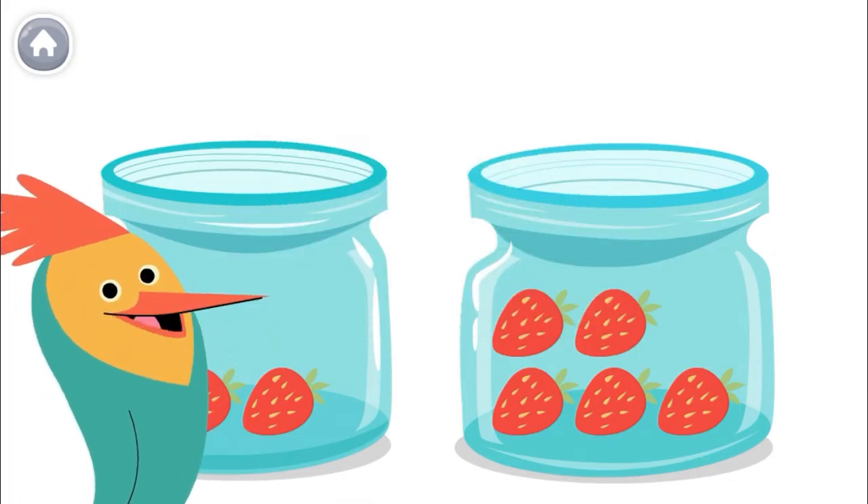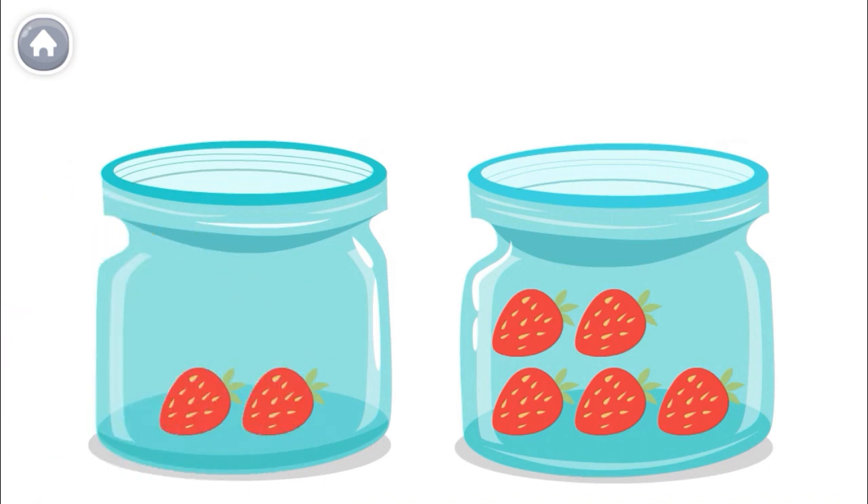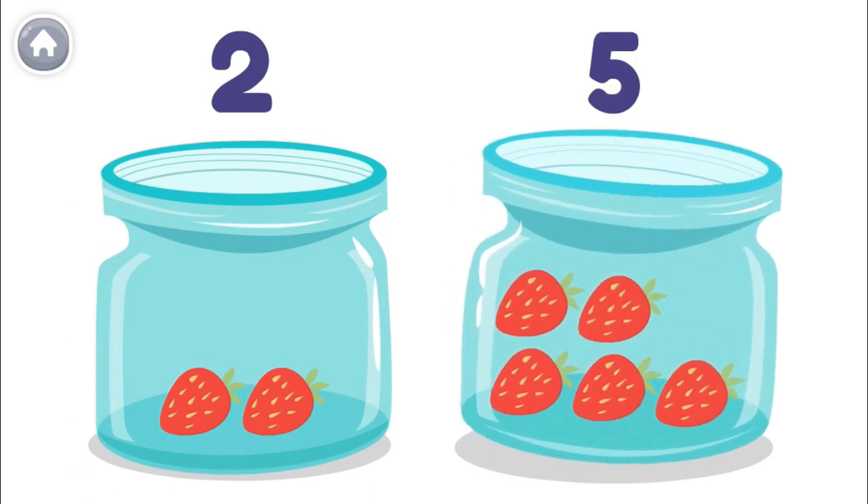Ollo wants to eat more strawberries. Which jar has more strawberries? Let's count and see! This one has one, two strawberries. This one has one, two, three, four, five strawberries. So this one has more! Ollo should eat from this jar.